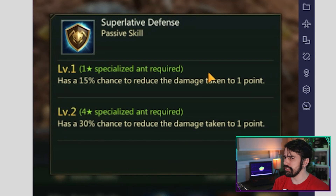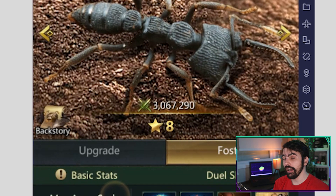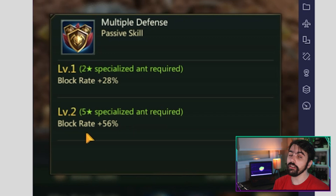when the chance of this ability to trigger is increased by 30%. It also has a great passive bonus that allows it to increase its own block rate, making it take even less damage from the enemy's team.